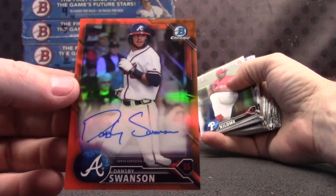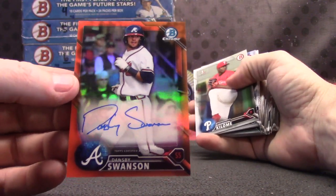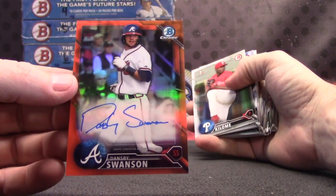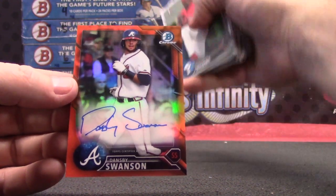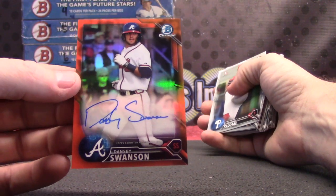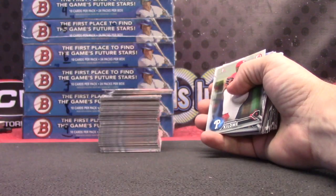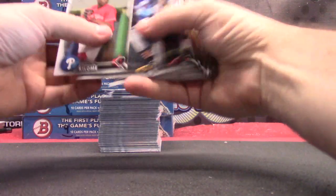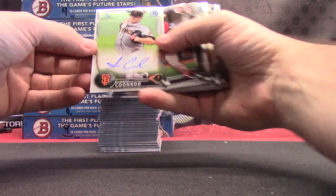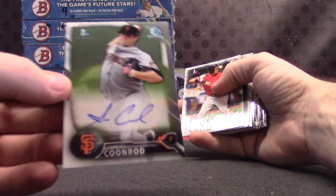I'm going to tell you guys a quick story. JK Brakes will get validated in the live feed. The very first Bowman Draft we opened — I'm pretty sure it was the first Bowman Draft — we got a Dansby Swanson orange refractor autograph. This is the first Bowman we opened, a Dansby Swanson orange refractor. Can you verify that, JK Brakes? What are the chances? The very first 2015 Draft you opened, you get a Dansby Swanson orange. Very first box of 2016 Bowman, Dansby Swanson orange.